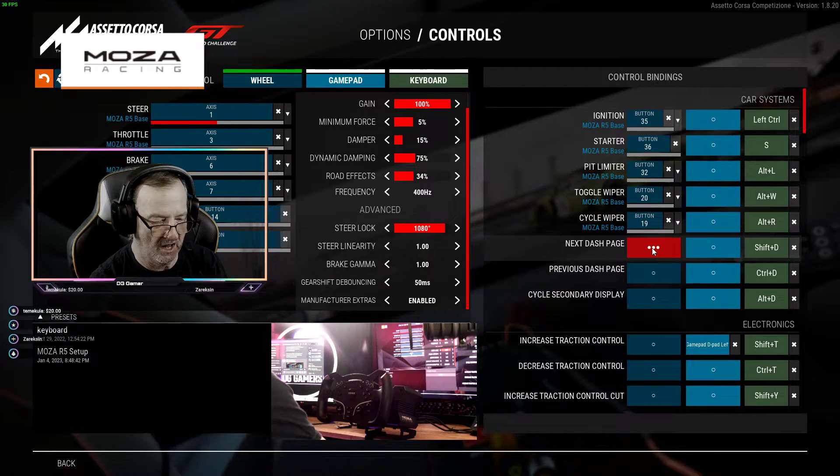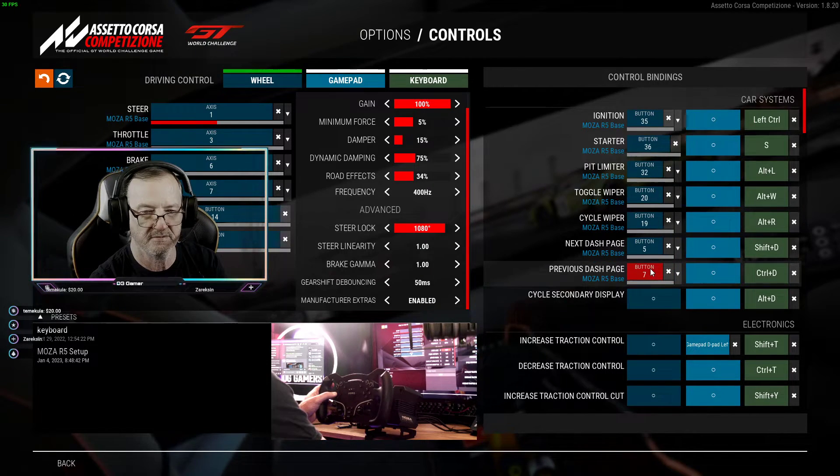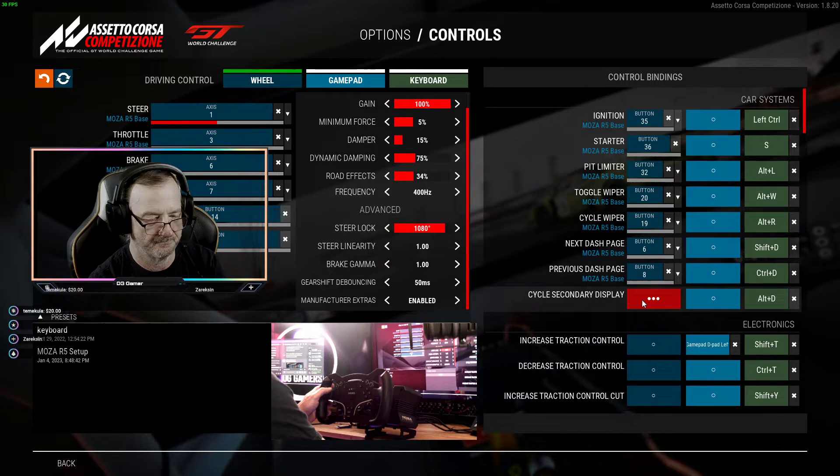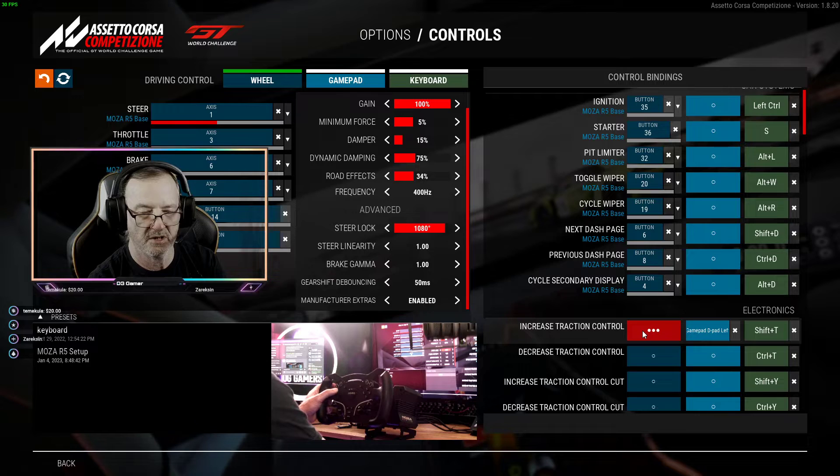Next dash page — I'll put that on the up button. Down button for the previous dash page. Left and right as well. I'm gonna make that the Y button. Increase traction control — I'm gonna make that the up button on the pad. Decrease traction control — I'm gonna make that the down button on the pad.